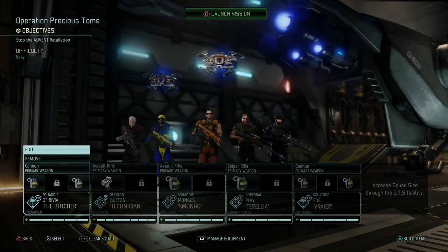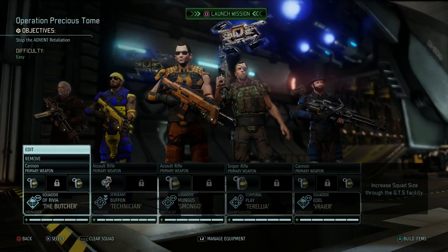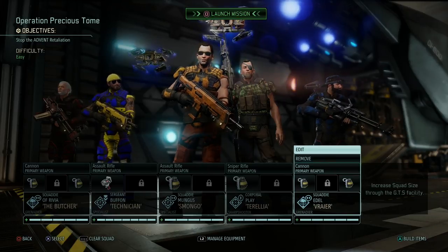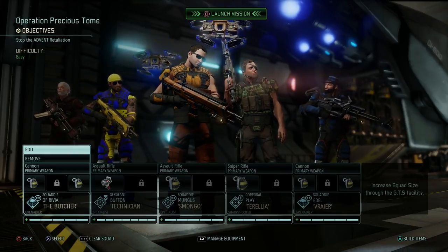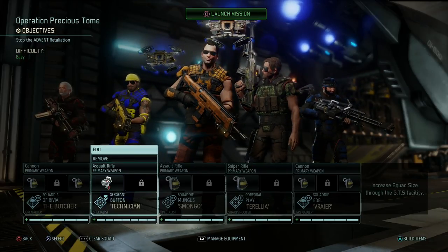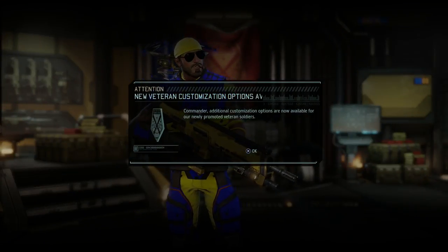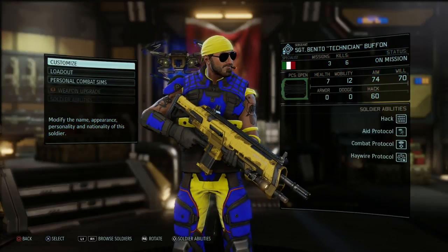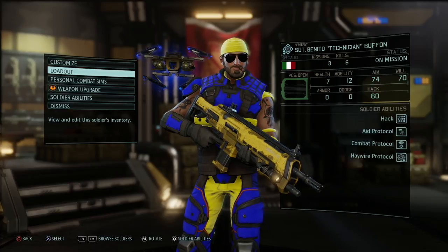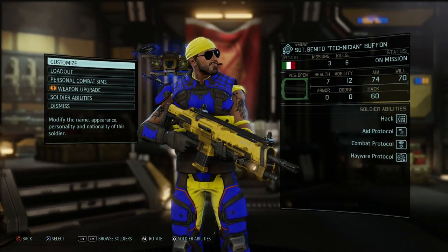Since we upgraded the guerrilla tactic school, we can now take five soldiers instead of four. Two grenadiers is a very good idea, so we'll use Vryar and Geralt. I'm going to remove the med kit from Benito and give him a grenade instead.